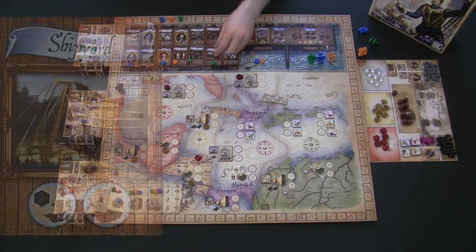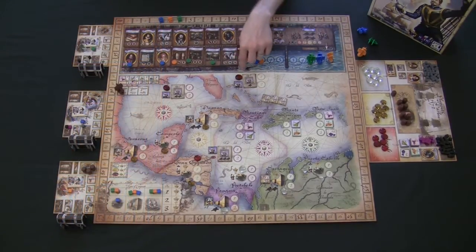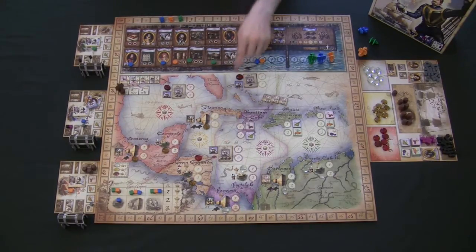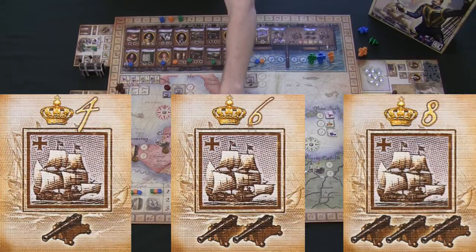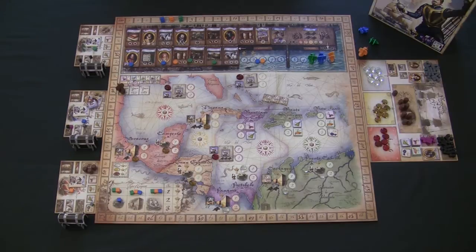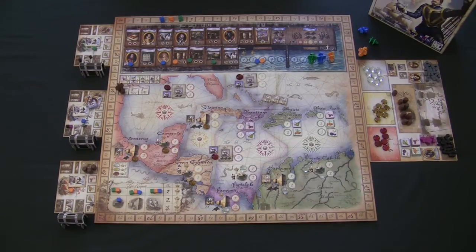The shipyard location allows you to upgrade your frigate into a galleon. Galleons are required to attack Spanish galleons across the board — if you don't upgrade, you can't even visit those locations, which means you can't get the 4, 6, and 8 victory points or the gems attached to those locations. There aren't enough shipyards and queen locations for all players to upgrade every turn, so there is a race to get those locations.